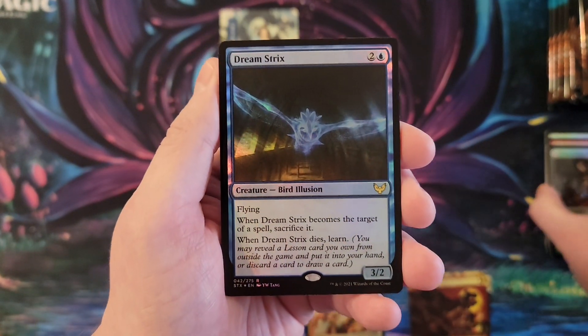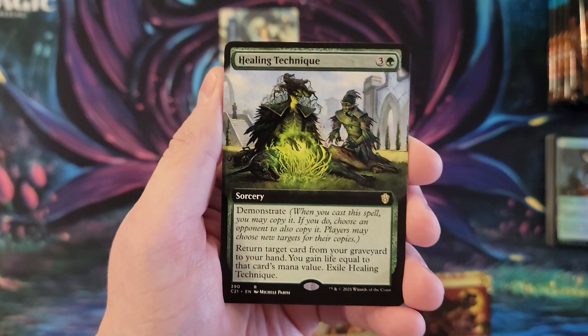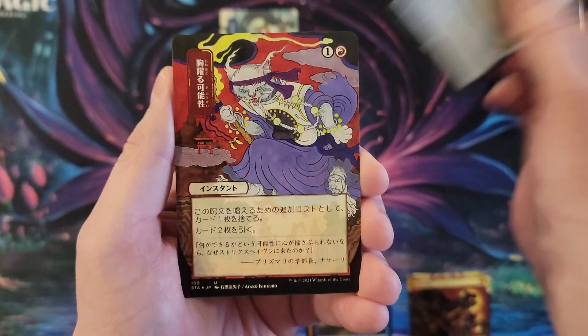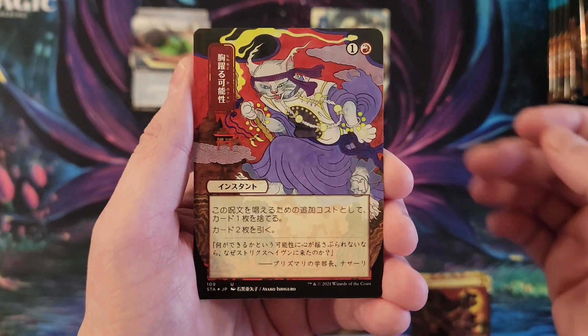Dream Strix, healing technique, Strixhaven Stadium — it's kind of a cool card, I don't know how well it's holding up over time, but throw it up there. And that is Thrill of Possibility.